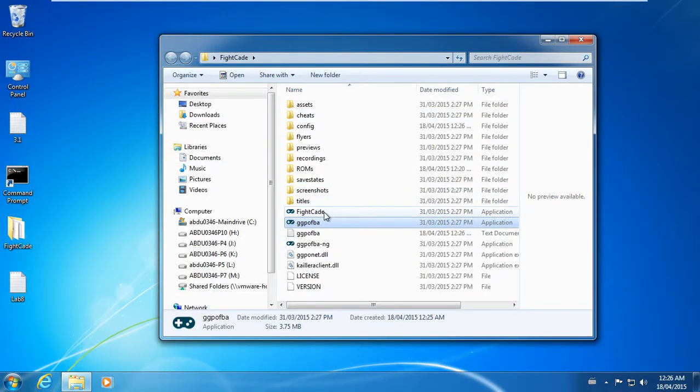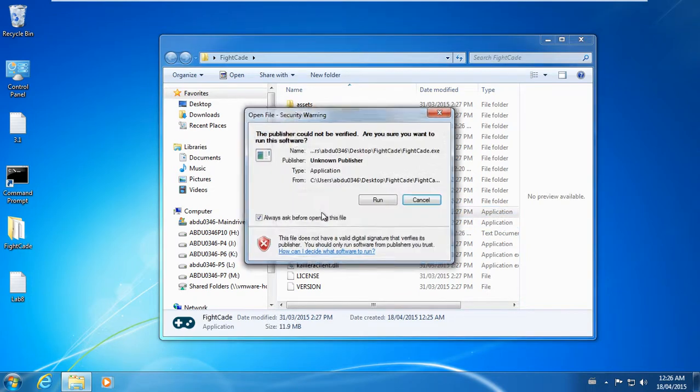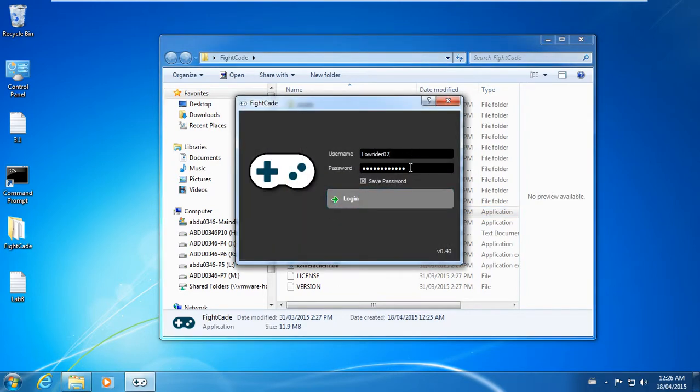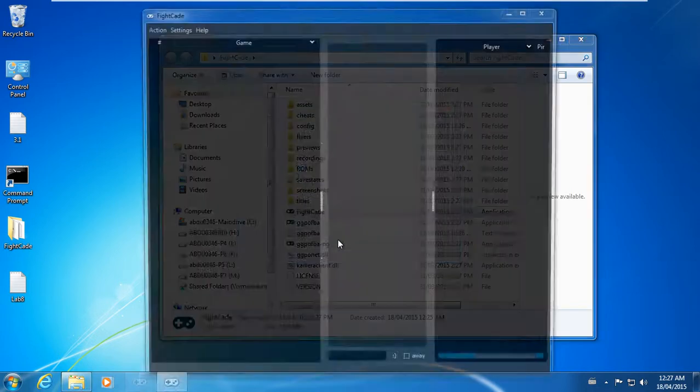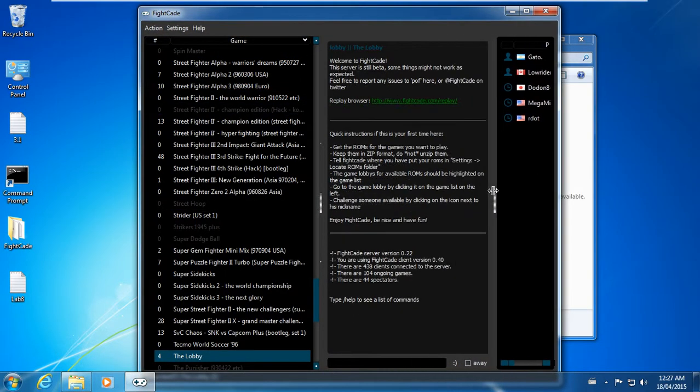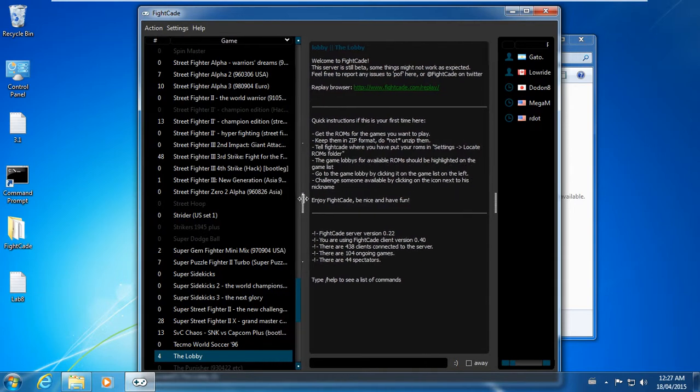So all you do now, once you have your ROM directory set, is just double-click on the Fightcade emulator. I already saved my login information, so I'm logging in — and there we go, I'm logged in. Fightcade is set up perfectly, and because my ROM path is set correctly...